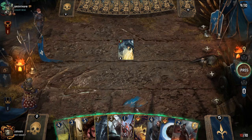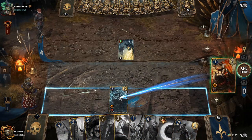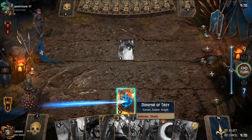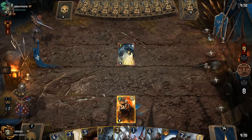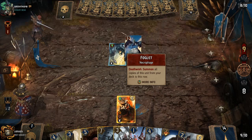Let's start off by using Elzer's Double Cross to get Donomir of Troy. We'll play it in the range row primarily to protect Corvo. Boost him up and call it a turn. That's a lot of statuses on one card — Field, Defender, and Resilience. And yes, our opponent is going to consume a Foglit.